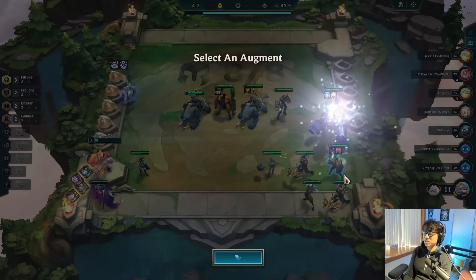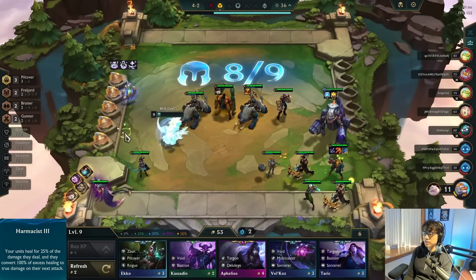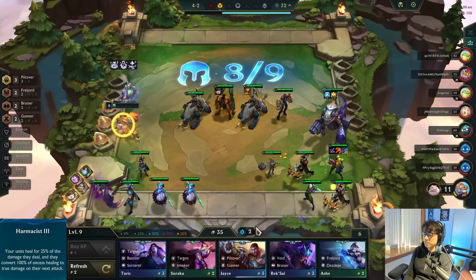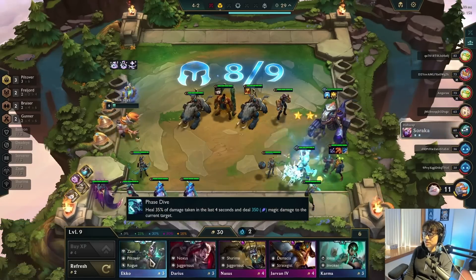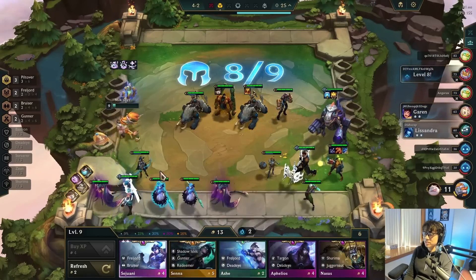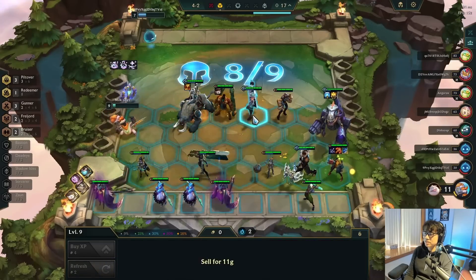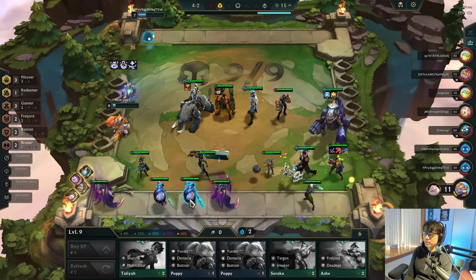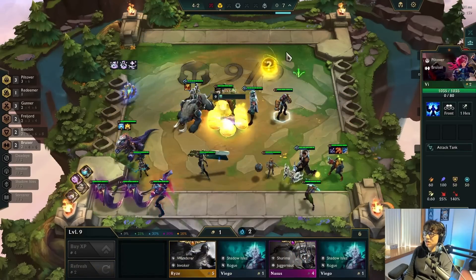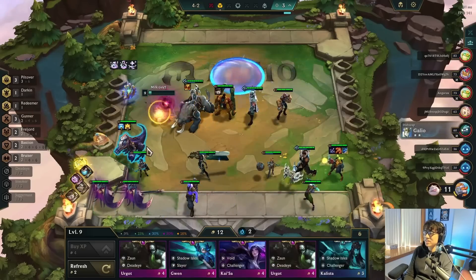Life steal is actually really good since we're playing Belveth carry and she just goes in without any sustain. We have about 950 gold here — I'm just going to roll down for basically every five-cost and see what they do. I think I sold my T-Rex here because it's a lot of gold. I get 20 gold and a Fawn — that's not bad.